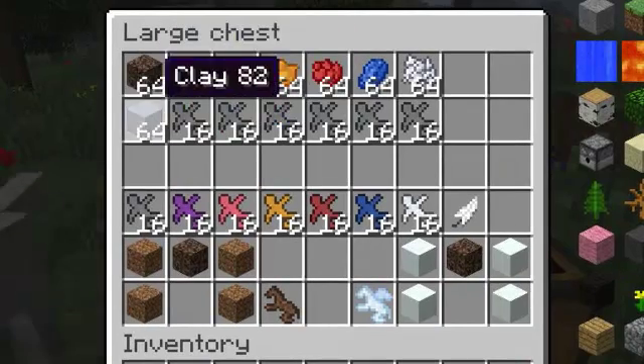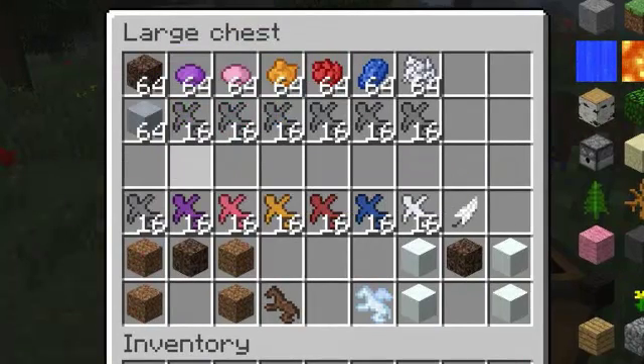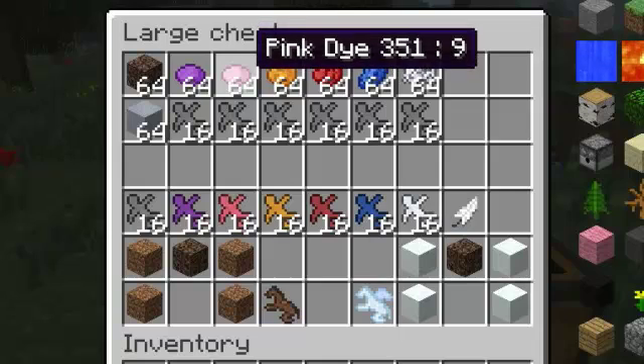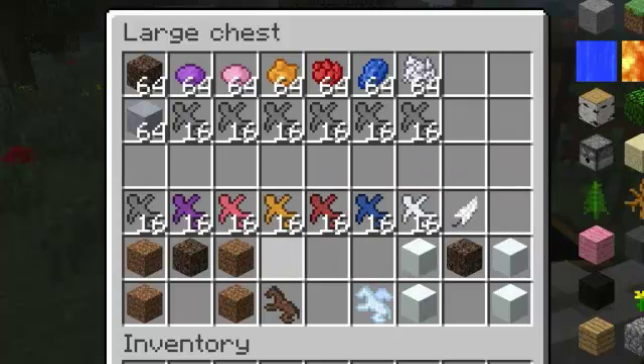So the first thing you need is this in the crafting table, and that creates neutral soldiers, and then you need that for every other one. So a purple dye in that to make a purple soldier, a pink dye in that to make a pink soldier, and so on.